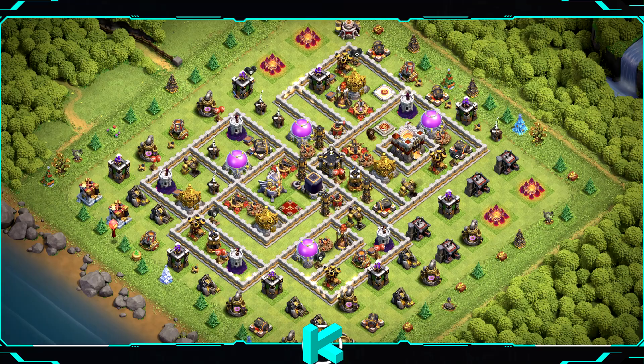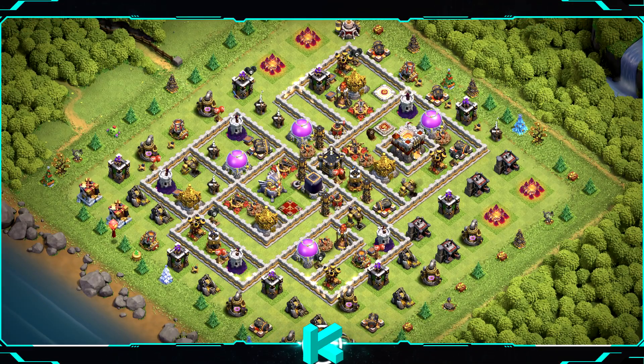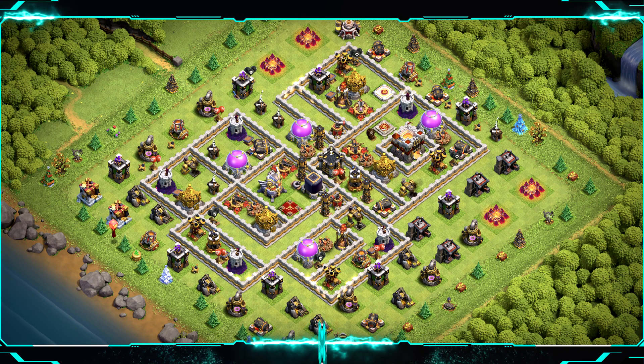Base number 4: another trophy base design, can work for farming as well but not good for wars or clan war league. For clan castle troops use 3 headhunters, 10 goblins, and 7 archers.